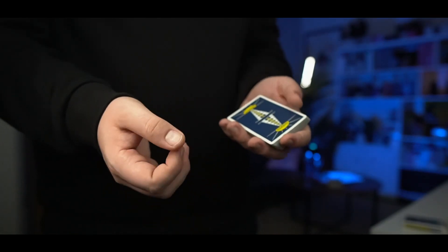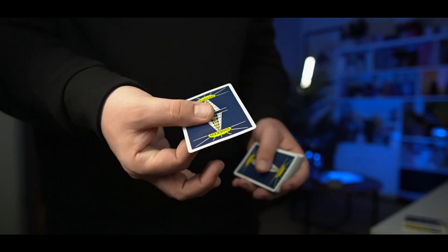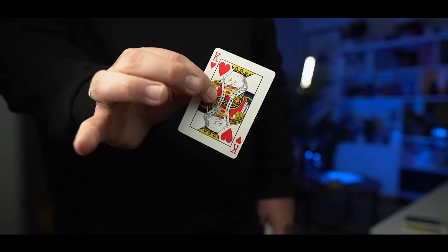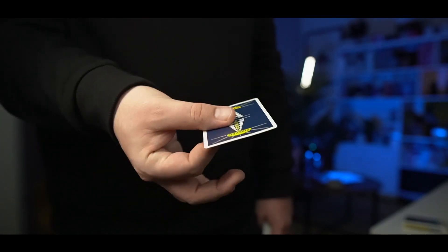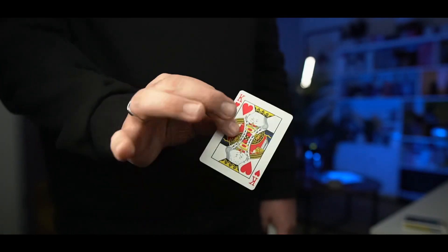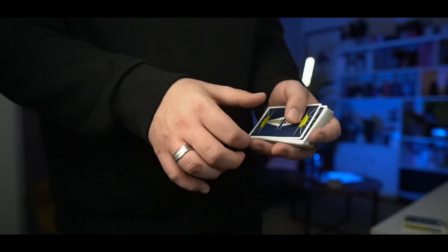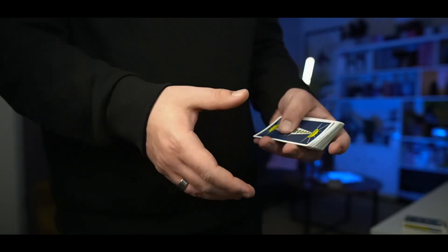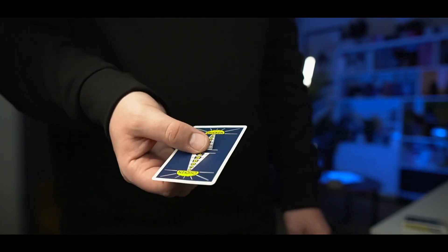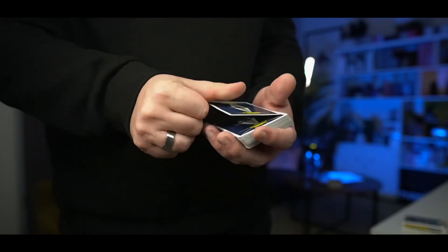Now the way you grab the card initially is ultimately going to determine how easy or difficult it is to complete the rest of this flourish. When you grab it, you're going to grab it in a pinch — put your thumb in the center on the card back, and on the face of the card you're going to be pinching with your index finger. You want to make sure that you can move the other three fingers freely. Try to catch it as close to the center as possible because it's going to make it easier to flip the card out and put it back.